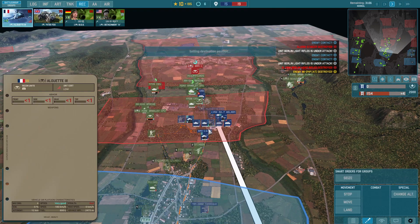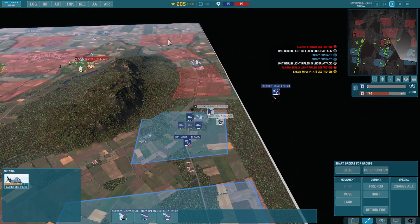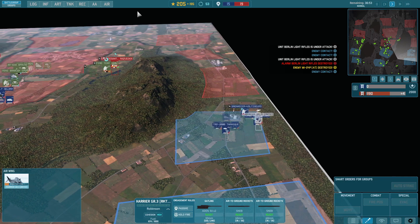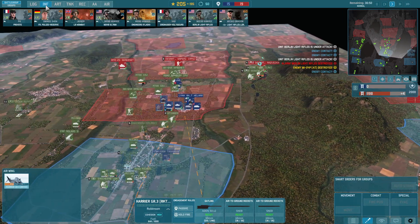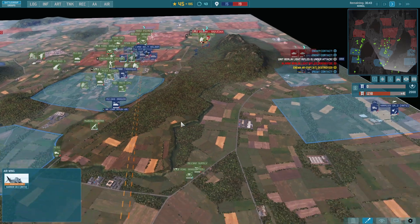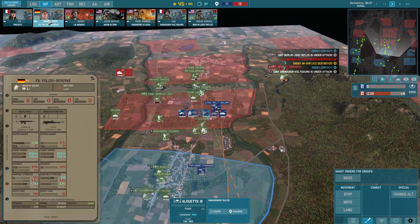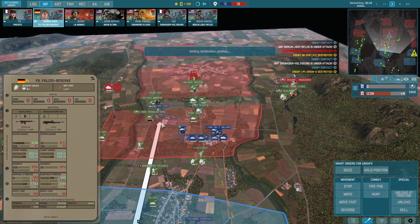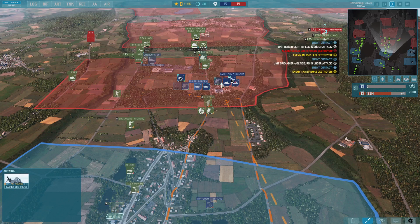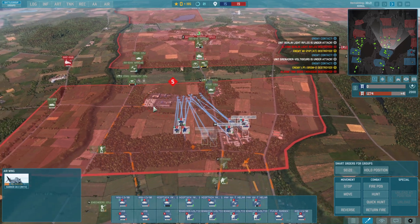I need to bring in additional recon — a recon chopper, keeping him behind the lines. They have a lot of forces over there and this unit is taking a hell of a hit, so I'm ordering him to evacuate. Bringing in an additional command unit and some West German Polizei reserves. I think we need to start pushing forward with all these men, seizing the northern part of the map.